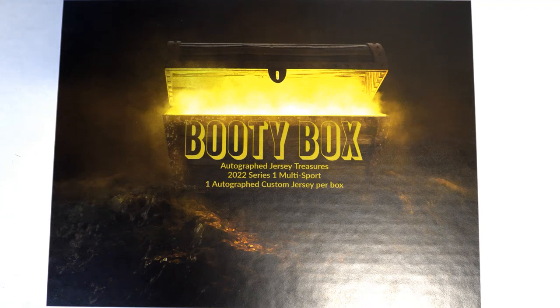All right, here we go - 2022 Booty Box multi-sport autographed jersey series 1, box 518. We've got our owner names and our jersey numbers that we're looking for. The jersey number in the ones position - so if it's a number 10 jersey it goes to the zero digit spot, if it's 11 it'll go to 1, 12 to 2, and so on and so forth. We're going to switch over now and start our randoms with our owner names.